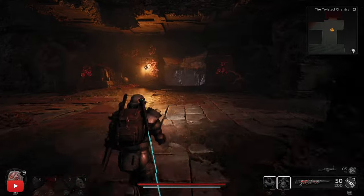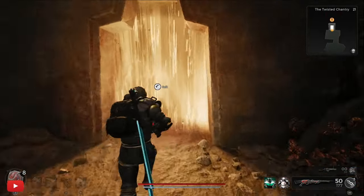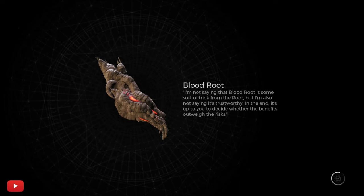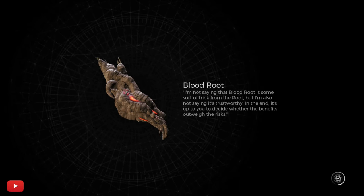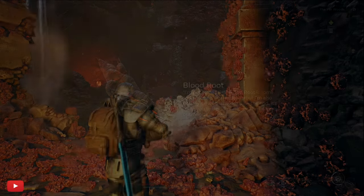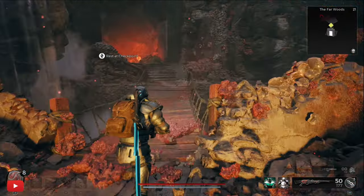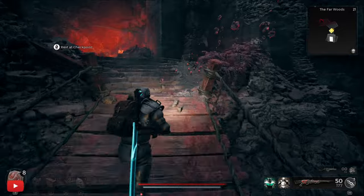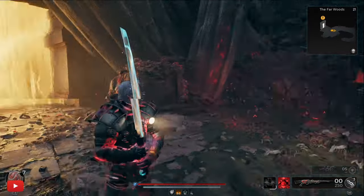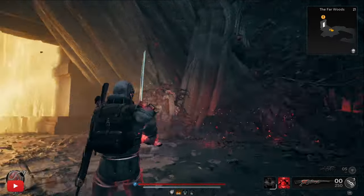You just want to run through, get to your thing, and get out of there. This is the end of the Twisted Shanty for me. You get to the next world and you keep running. The easiest way to get to this court without getting lost is to go to every door that has an exclamation mark on it.